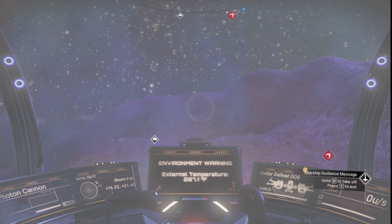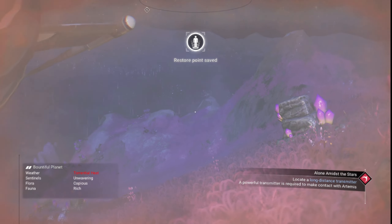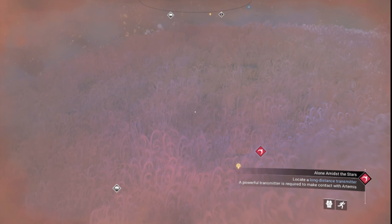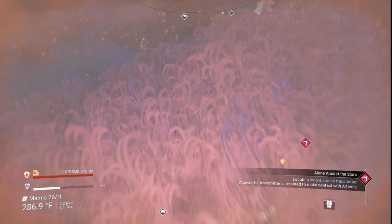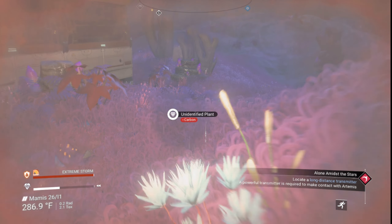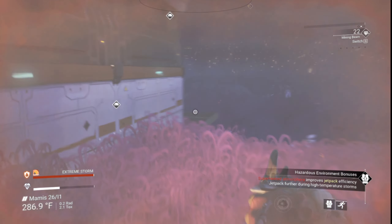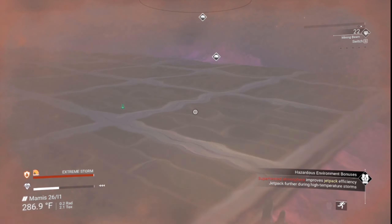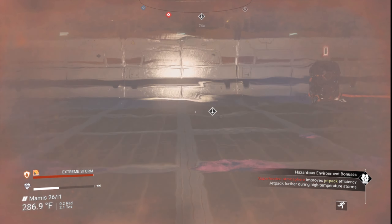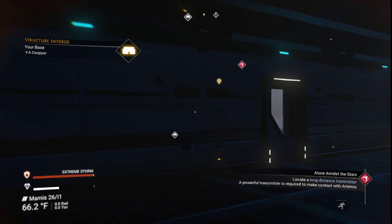Hello everyone, welcome back to No Man's Sky. In today's episode we're gonna focus on getting a mineral farm up and running. It's crummy weather. I thought I was recording but the MP4 file got corrupted because I ran out of disk space — I managed to clear some disk space up. What you missed was I put this structure up here, I put a teleporter and a battery in here.